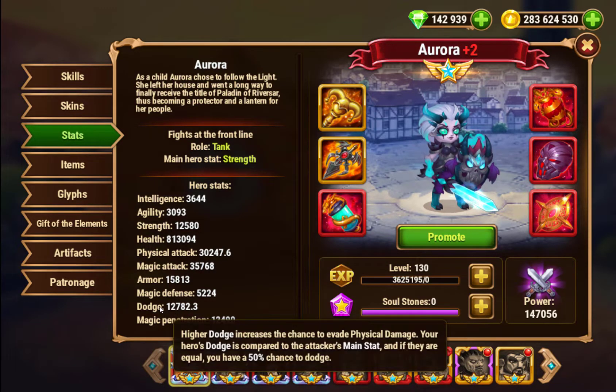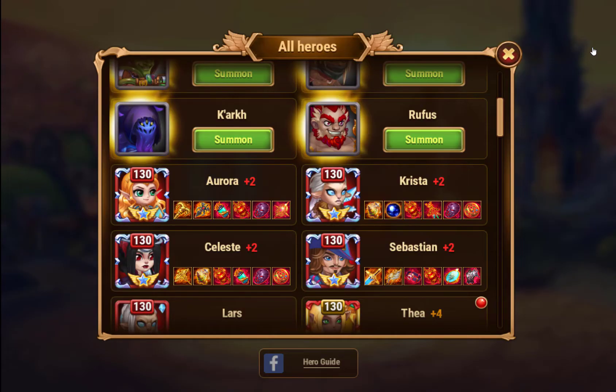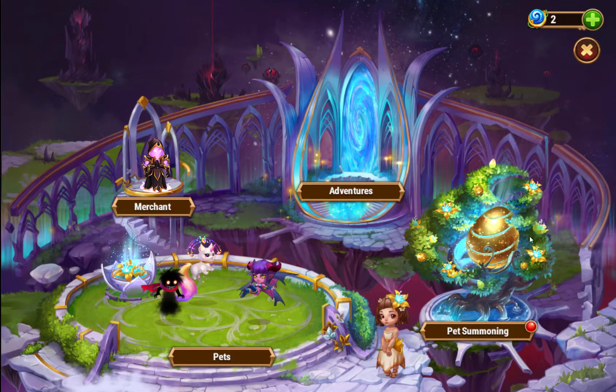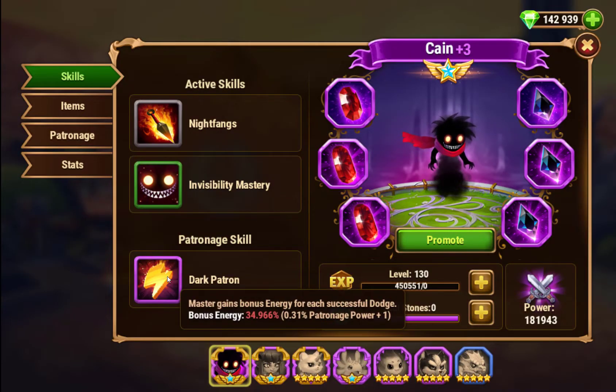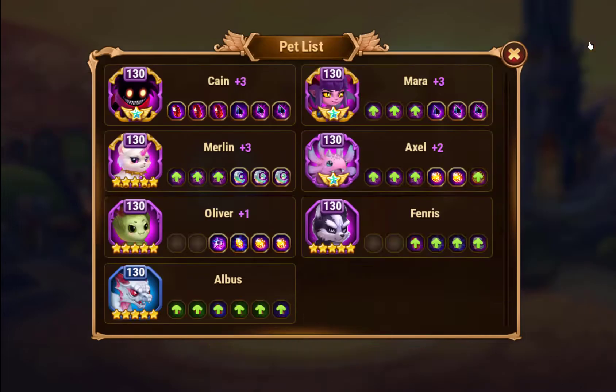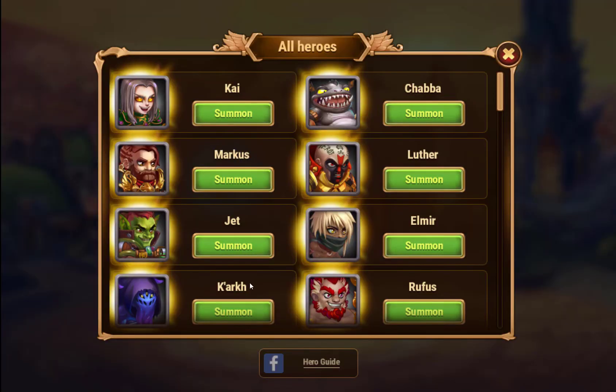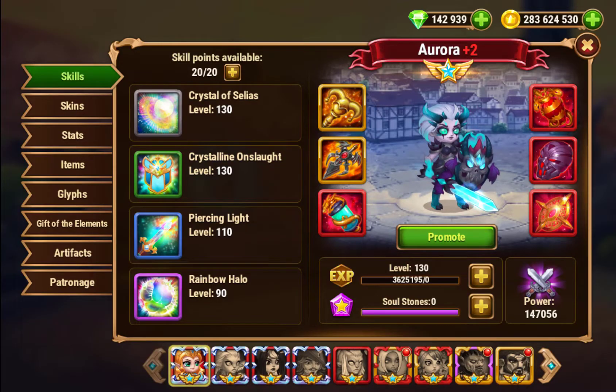She is the only tank in Hero Wars who gets the dodge stat. This is very important as it allows her to use Cain as a patron. Cain is the dodge pet. When he is set as a patron, he adds extra energy to that hero for each successful dodge. Maxed out, that extra energy is almost 35%, so if that hero gets three successful dodges, they will have full energy and be able to use their ults. Aurora, as a tank, sits at the very front of the team, which allows her to dodge very frequently.